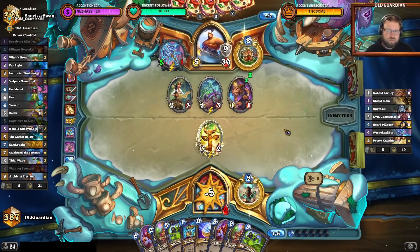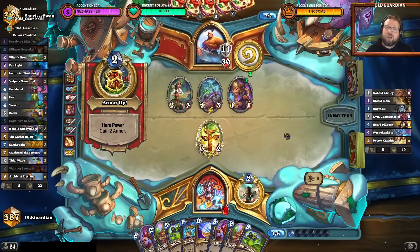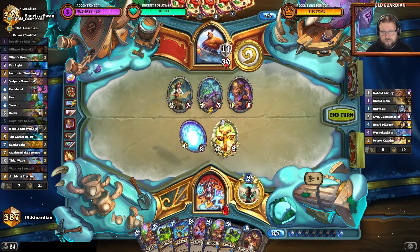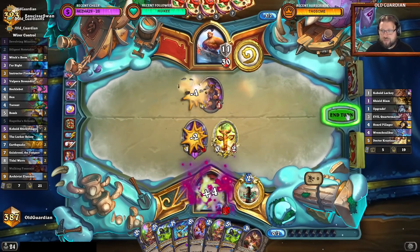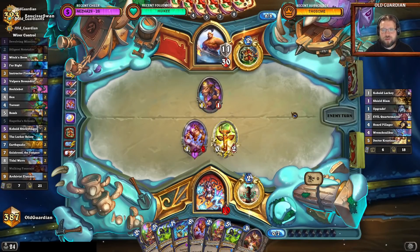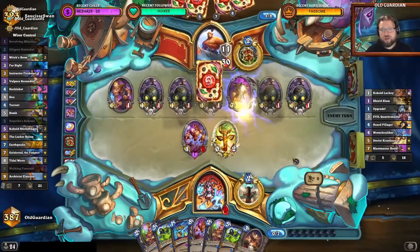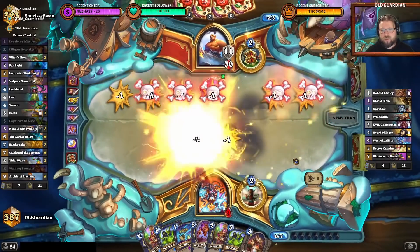It's getting a bit closer than I had hoped, especially because now there is a 1-in-7 chance for me to lose the game. No — because there has to be a Walking Fountain. That's going to heal me up a little bit and destroy a couple of those minions. It takes me to 10 — feels a little better. Not much, but a little. If I could find a Witch's Brew I could play Notetaker with the Witch's Brew. That might win the game for the Warrior now.